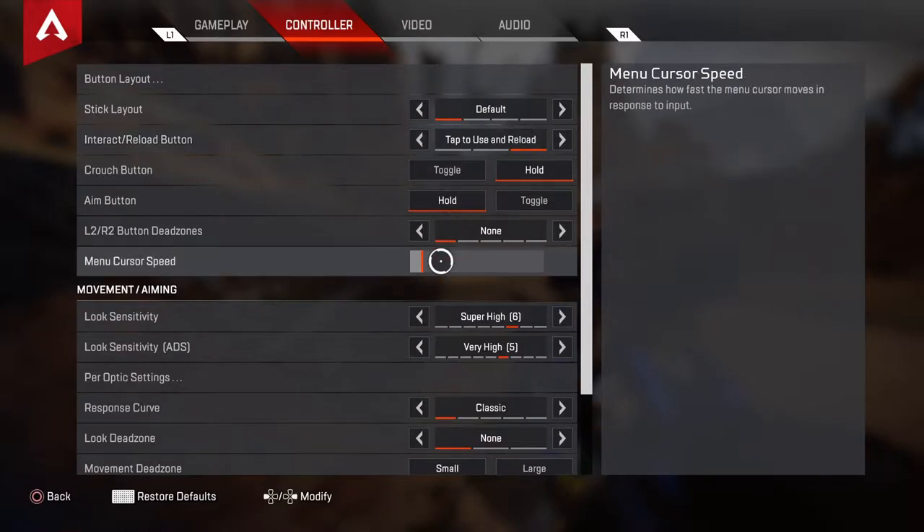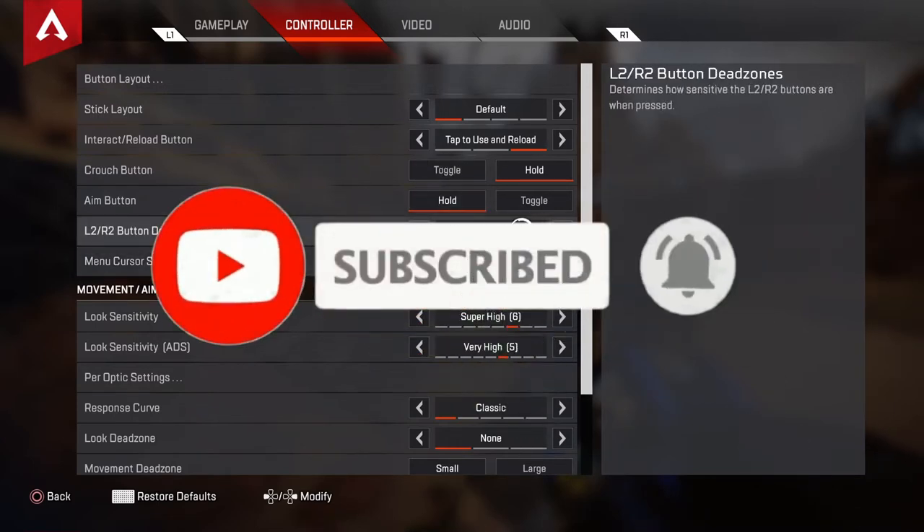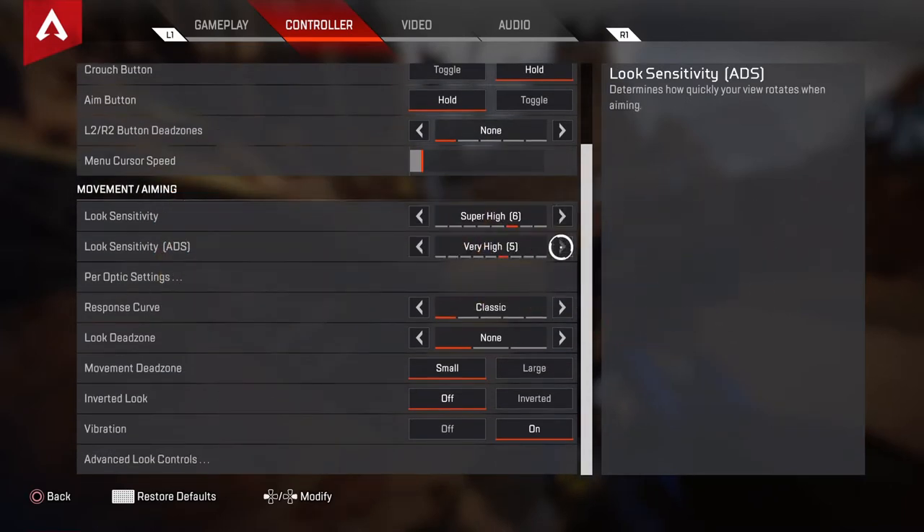First, go to alt 2 slash alt 2 button dead zones and put that on none. Make sure that's on none and put your look sensitivity on six and five.